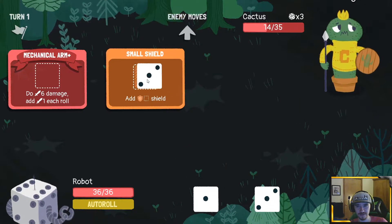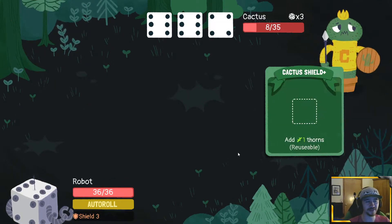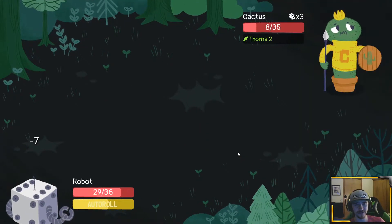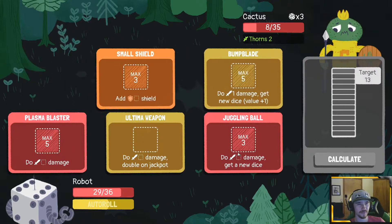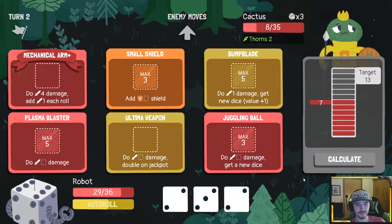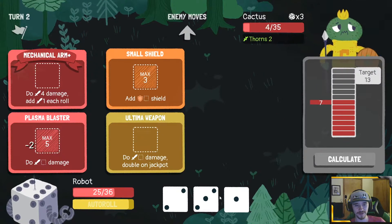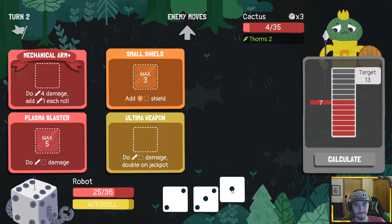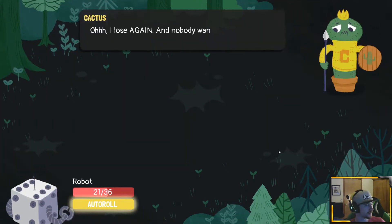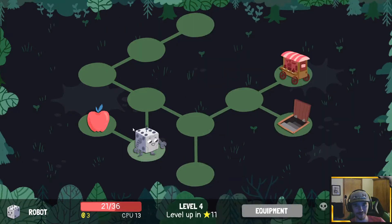We'll auto roll it — now I got six damage on mechanical arm, like it's nothing. We got this here, do that here, and do six damage. That's insane — we got three shield and did 27 damage. He's gonna do six to us — actually more than I thought; he did twelve damage. Okay, so definitely start bump blade. Do three damage here. We're just killing ourselves a little but it happens — no real way around it.